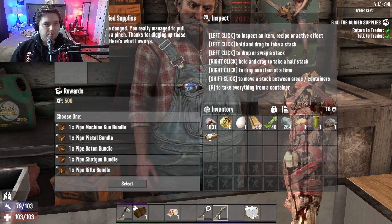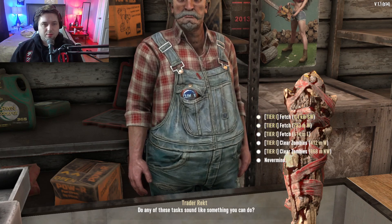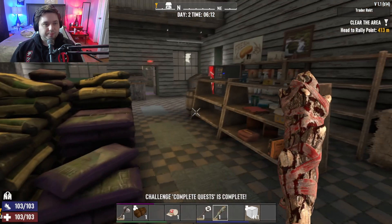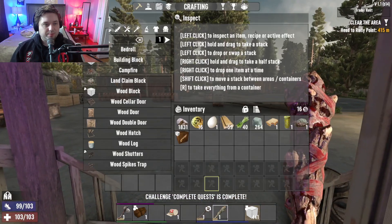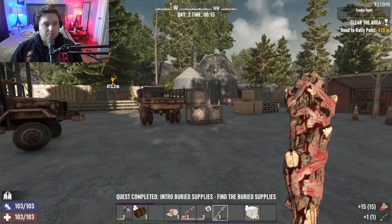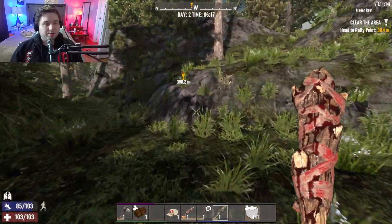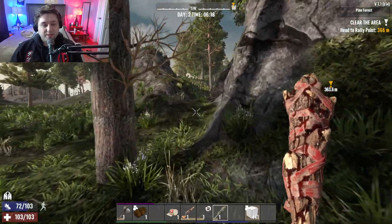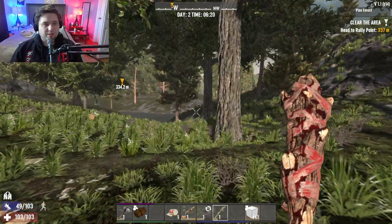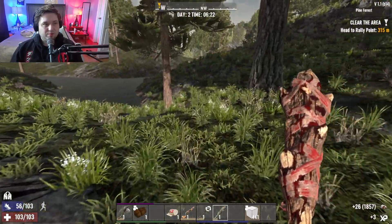I bet you did the job. I'm going to do shotguns, just because I'm already doing strength. That gives us a shotgun and some ammo. So we did that quest. Now this is a clear zombies quest, where we go into one of the POIs, or points of interest, and clear out a bunch of zombies. This is the one quest that usually you end up starting with because it's the closest one to the trader.